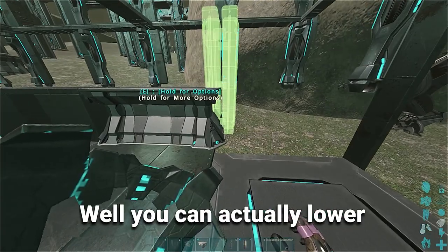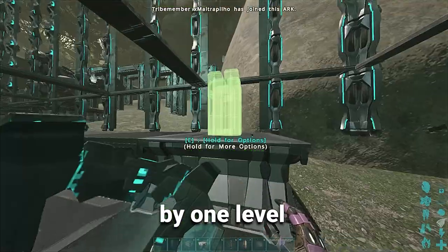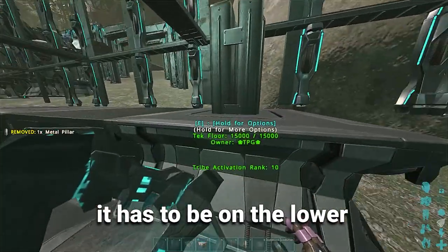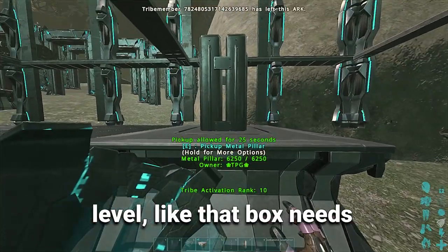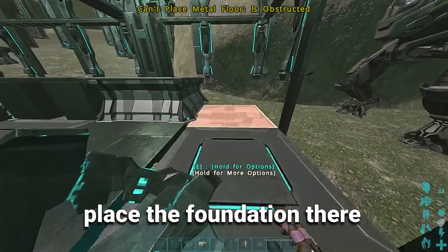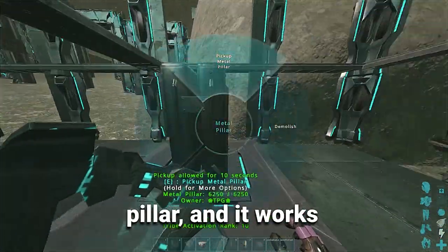You can actually lower foundations in ARK by one level by placing a pillar in the middle of the foundation at the lower level — that box needs to kiss the foundation — and then you can place the foundation there one level below. Then you pick up the pillar and it works.